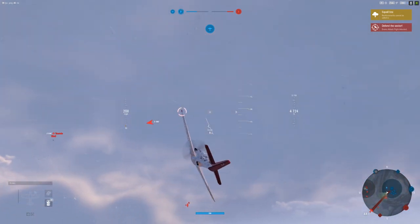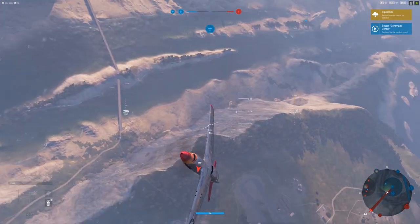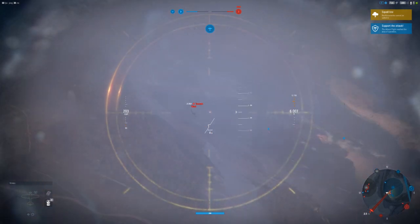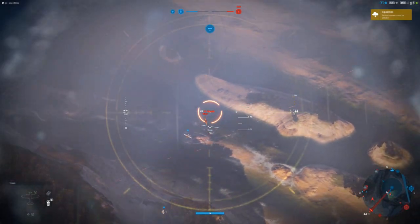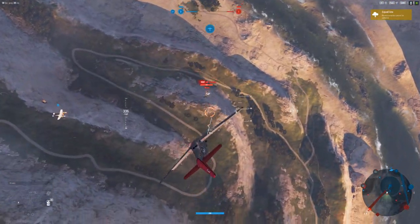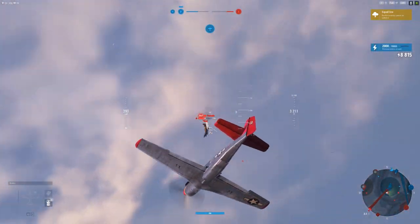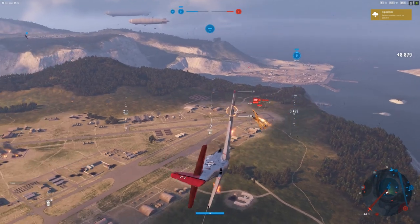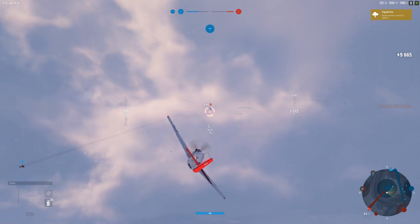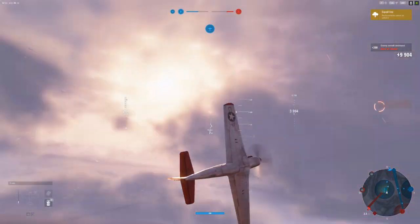As long as we don't go head-on versus him. Use our altitude. Now we use our speed, which we have in spades over the Tornado — the Tornado's not very fast, definitely does not have good altitude performance. Let's go ahead and take out this guy next. Excellent.